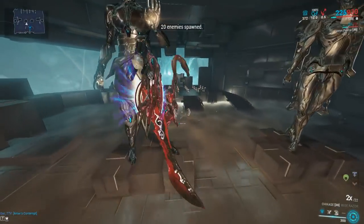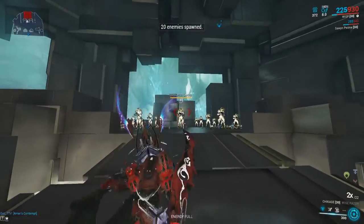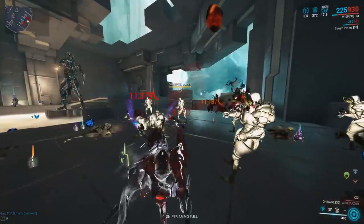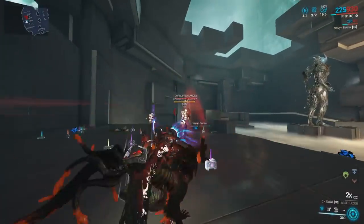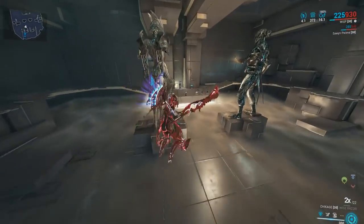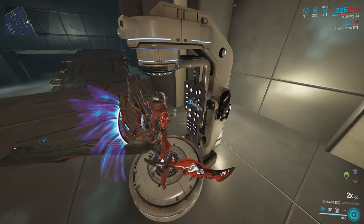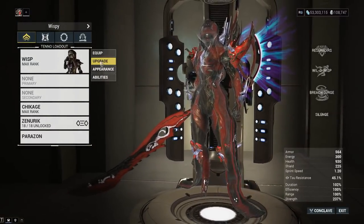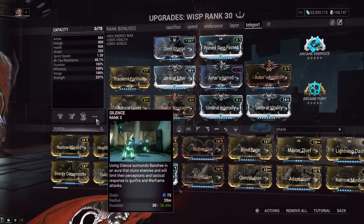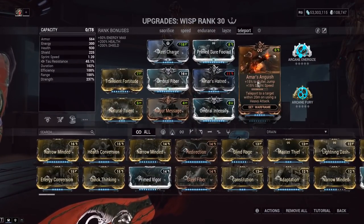We're going to show this on the Steel Path because it actually holds up pretty well there, surprisingly. This is with no speed buff, so we'll put out the Wisp mods in a second. Since it's a 20 meter teleport range, we've gone with Silence subsumed on Wisp. With no range mods, Silence has a 20 meter range at base, and we've got a 20 meter teleport range, so it works out great.